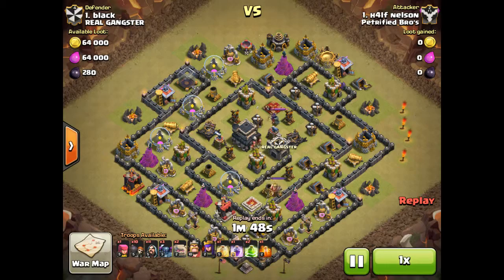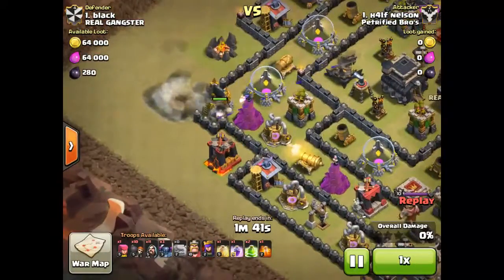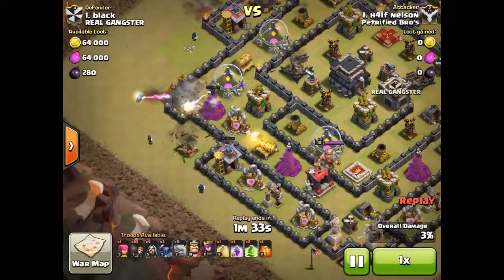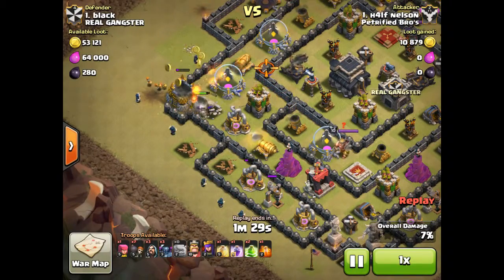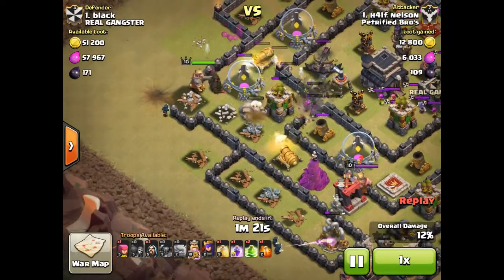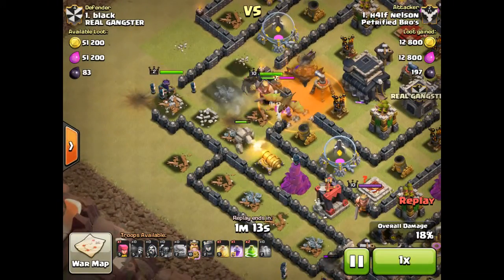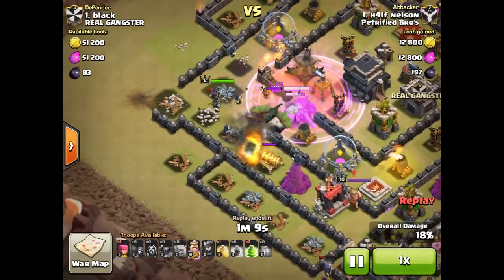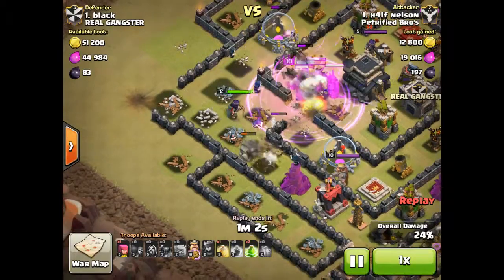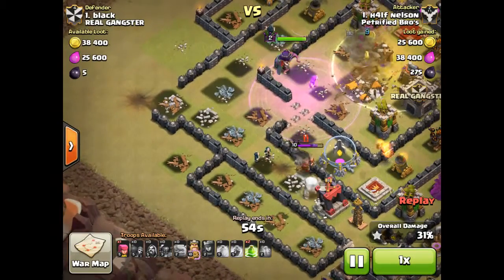We didn't watch this one. This is our leader attacking this Town Hall 9 — this is going to be a good attack. He starts his golems on the far left side. The golem starts taking out the Wizard Tower, but basically every single defense is on the golems. The golems have a lot of health so they're going to stay up for a while. He drops 3 Pekas and the barb king, then a poison spell on the clan castle troops. His barb king starts hitting the archers, and the Pekas are right by the barb king taking out all the defenses, going after the expo. They fight the Archer Queen — the Archer Queen is quickly taken out by the barb king and the 3 Pekas.